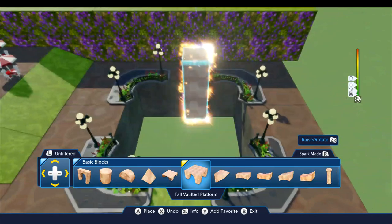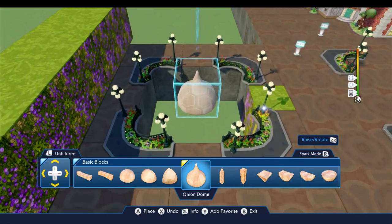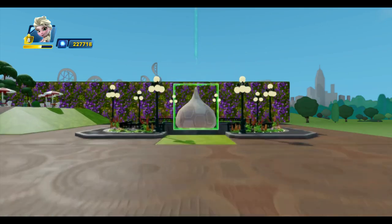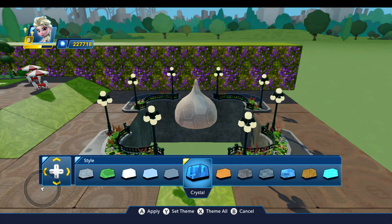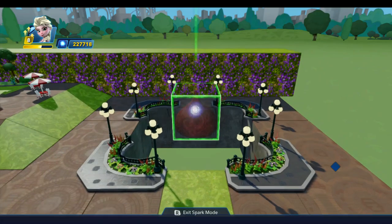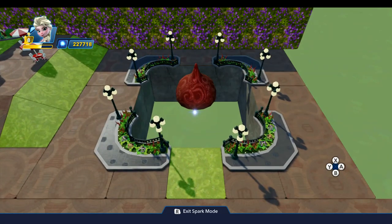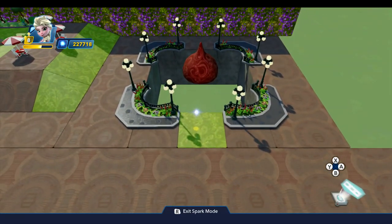We're going to use this onion dome and I want to place this right in the dead center of this just like that. For the style you can set this to whatever you want — the style I kind of like for it is this swirly style, so I'll go ahead and apply that. In the actual ride you've got arms that come out from there to each of the Dumbo cars that fly around, but I'm not going to do that.